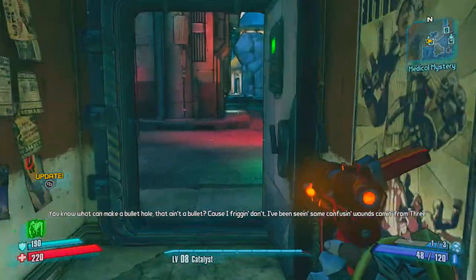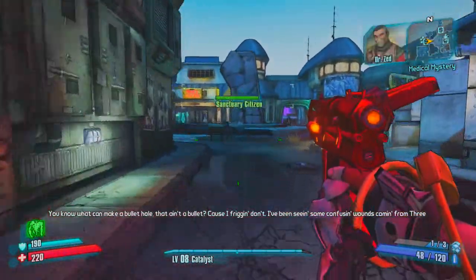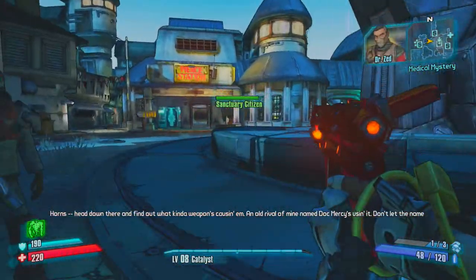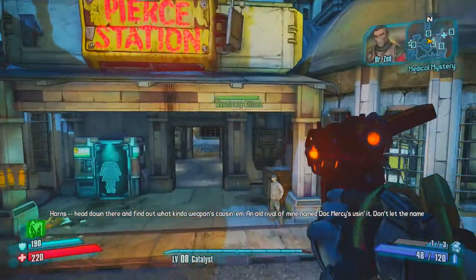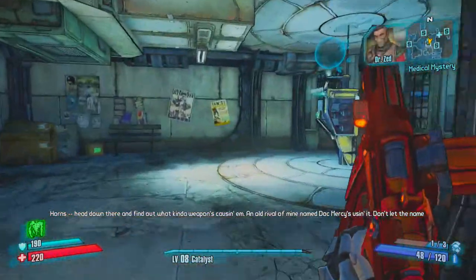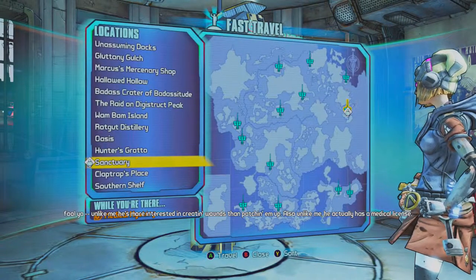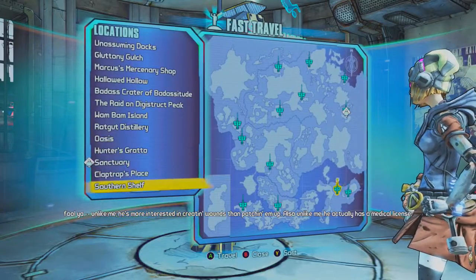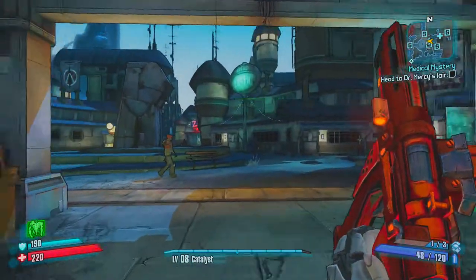We picked up that last quest, the Doc Mercy quest from Dr. Zed. He's coming from Three Horns — head down there and find out what weapon's causing damage. An old rival named Doc Mercy used it. Don't let that name fool you; unlike me, he's more interested in creating wounds than patching them up. Also unlike me, he actually has a medical license. We gotta walk because we haven't discovered the place yet.